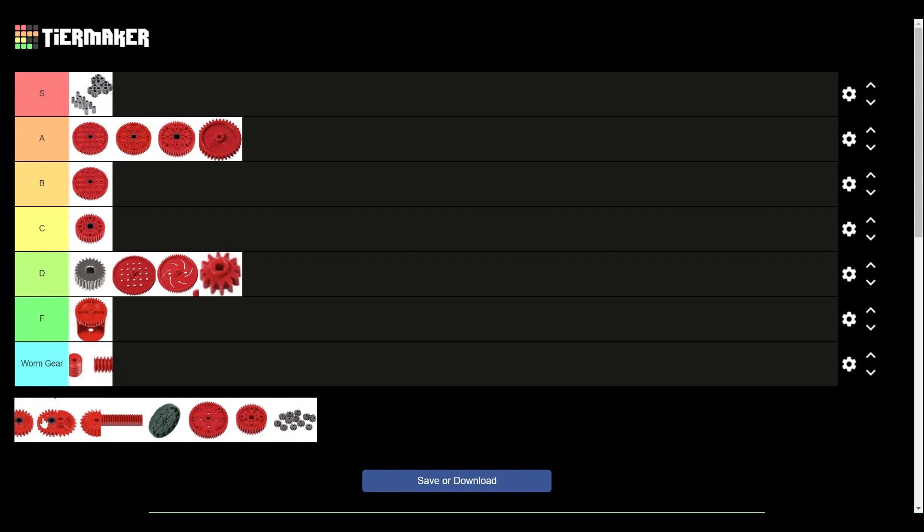Worm gear — these are the two worm gear pieces. Worm gears suck for Vex, because you'd use them in really high torque scenarios, but if you're doing really high torque scenarios then you need to use a high strength shaft, and these only work with low strength shafts. So if you ever use these, you're just going to end up making a Twizzler shaft. Never use them on a competition robot — very, very bad.